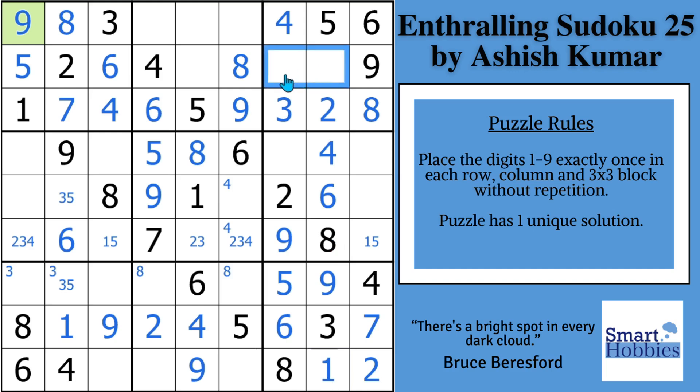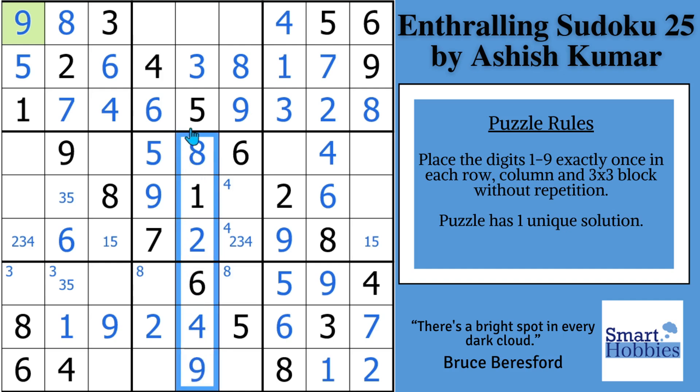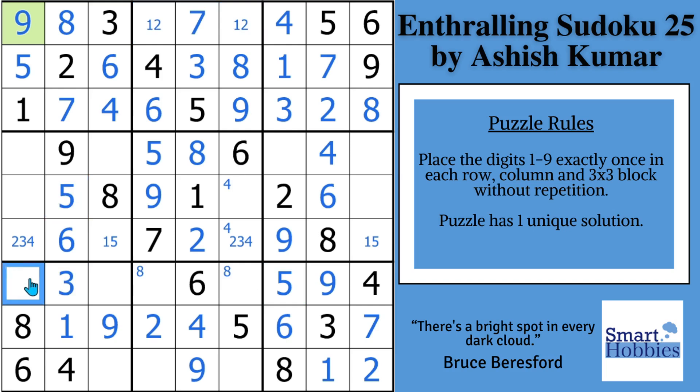We come up here and notice we only need a one and a seven. So that's your one and that's your seven. We have another full house across here — it means we can solve this cell for a three, which allows us to solve this cell for a two. And now we can keep going up here — we just need a one and a two for those two cells. This five is going to allow us to solve for the three right there and the five right there. We'll move the three mark.